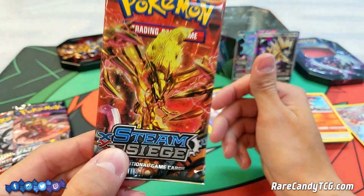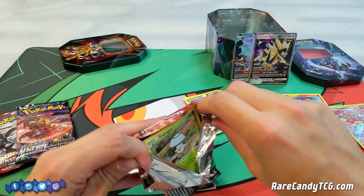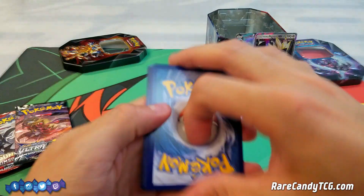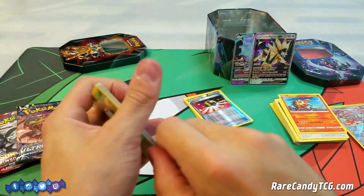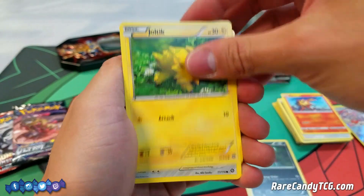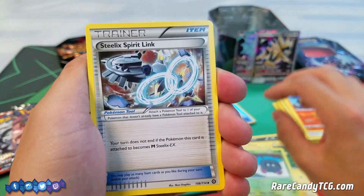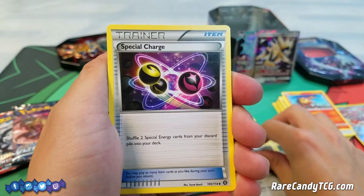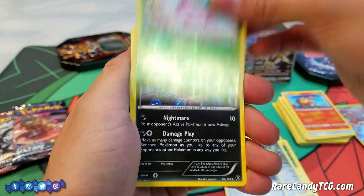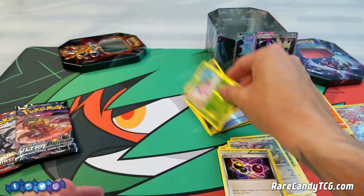Next up we have Steam Siege. Here we have ourselves a Foongus, a Pawniard, Joltik, Klinklang, Tangela, Steelix Spirit Link, Klang, Special Charge — kind of a decent card — Reverse Holo Hoppip, and a Rare Spiritomb. Nothing too groundbreaking there either.